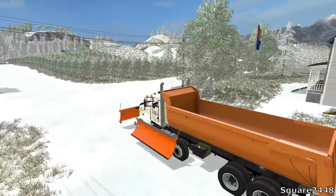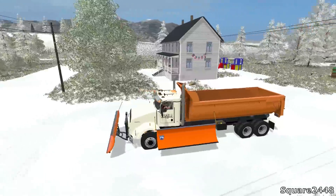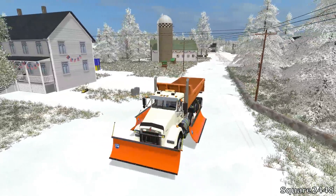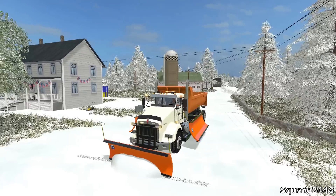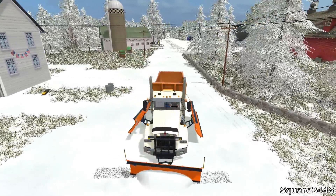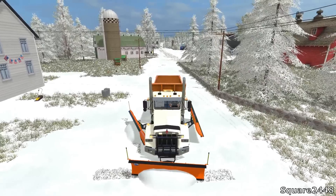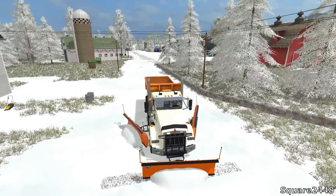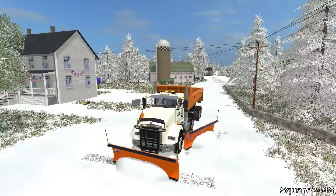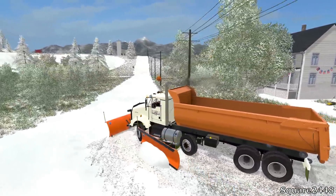We are going to be dropping these plows and plowing these town roads. Let's drop the front one — looks like we did that one. We are going to drop the right one. Now this truck is a lot easier plowing out the town roads and makes our work faster. Look at that guys, we got the plow truck ready. Let's hit the roads and see if we can plow up this hill.